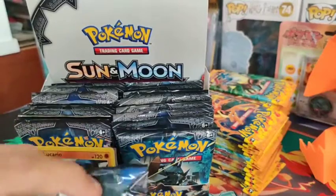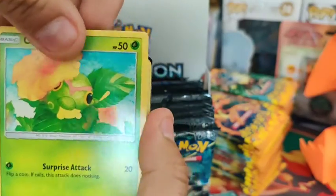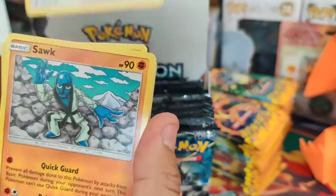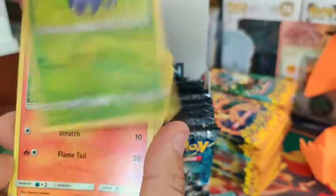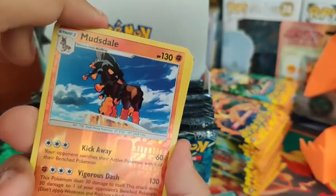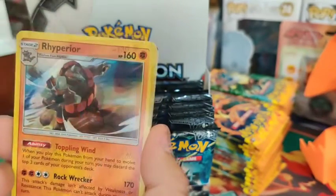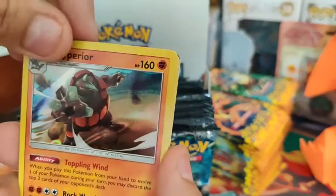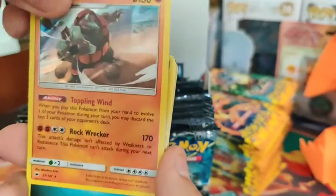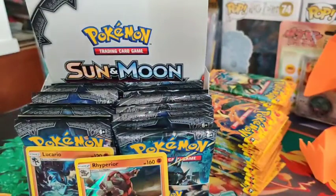Here's the ninth pack for the video. Got the Centipede, Hoi-Gon, Oddish, Charmander, Mudstale. Please get our first GX - it's a holo, but not anything crazy. Got a couple fighting energy holos. That's it.